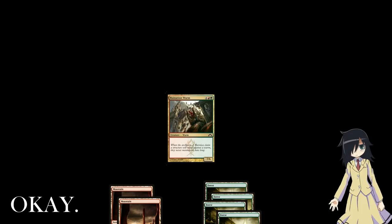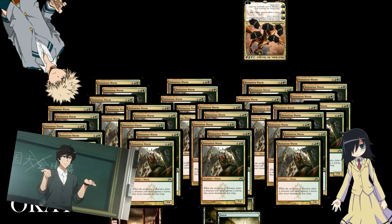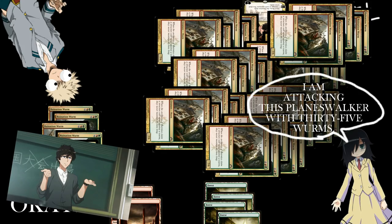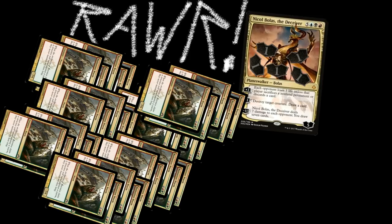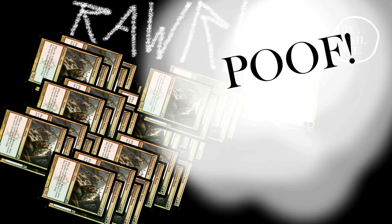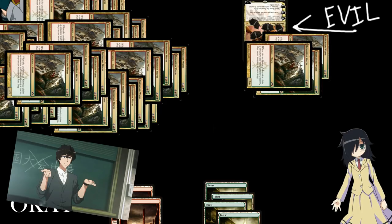Now let's say you have 40 worms and your opponent has a planeswalker. You could just kill your opponent with 40 worms, but you can attack a planeswalker too. You declare 35 worms attacking the planeswalker, dealing 245 damage to it. When dealing damage to a planeswalker, subtract the total damage from that planeswalker's loyalty. When loyalty hits 0 or less, the planeswalker goes to the graveyard. You could also split attackers — 3 worms at the planeswalker and 37 at your opponent, killing both. After damage is done, we move to the end of combat step.